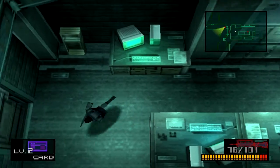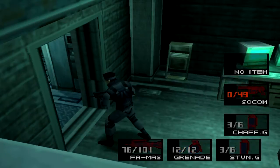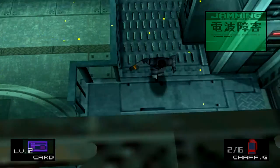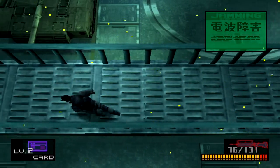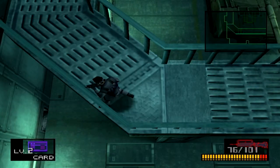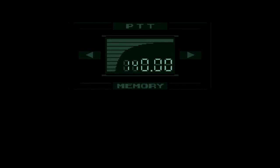Now that I have no bullets from my SOCOM pistol, I'm going to have to use the FAMAS. Waiting for the security camera to pan out and just throwing stun grenades. Make sure I have my cards, otherwise I'm not going to be able to get into any doors.